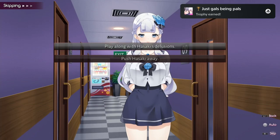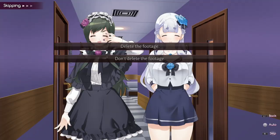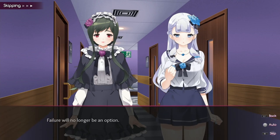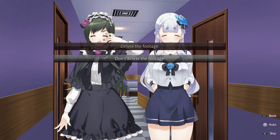Now select 'play along with Hasaki's delusions.' Now press the option button and make a save — Save 1. Now go back and select 'delete the footage.' Now go to load, load your save, and select 'don't delete the footage.'